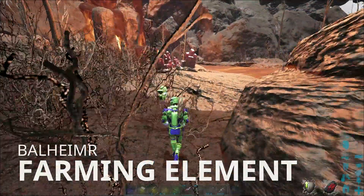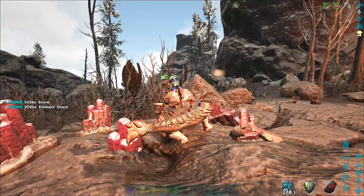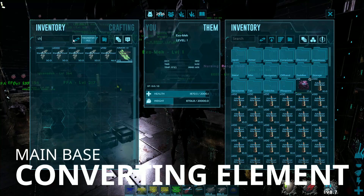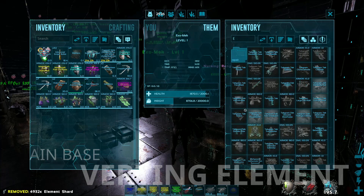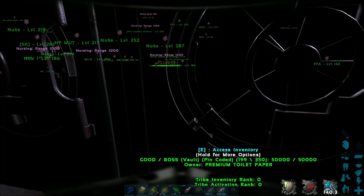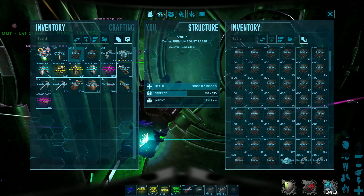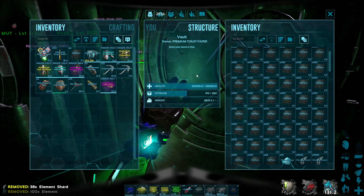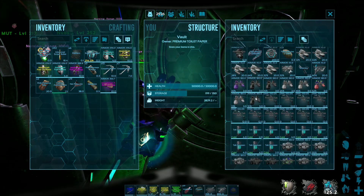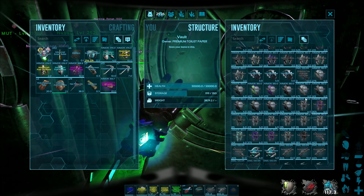We got the element from the other spot. We turned it in — should have about a hundred element from farming those two spots. 96, sweet. As you can see, we're actually doing pretty good on element for once. We've been hitting a lot of bases and just farming turrets — it's so much faster than actually just farming element. All this tech stuff too — I think we probably crafted three tech suits; the rest is all from the alpha tribe.